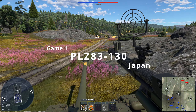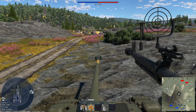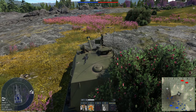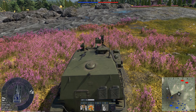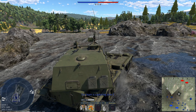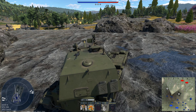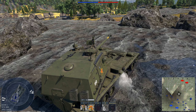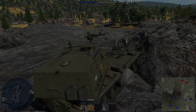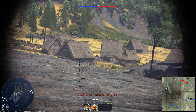Here we are on the map Japan Domination. Taking a look at the scoreboard, we see it is a full game. Our allies for this match will be the Americans, the British, and the Soviets. We take our tank to a hill overlooking both Capture Point A and B. Our goal in this position is to punish any enemies that try to make their way onto those capture points.